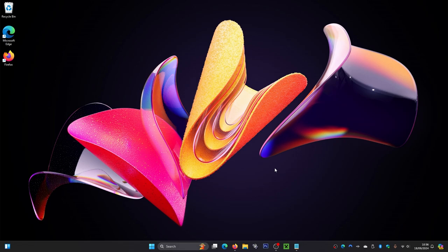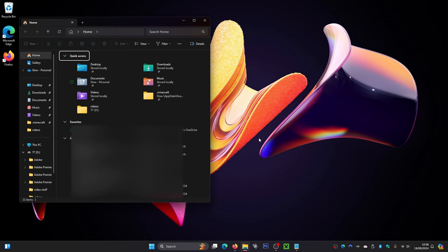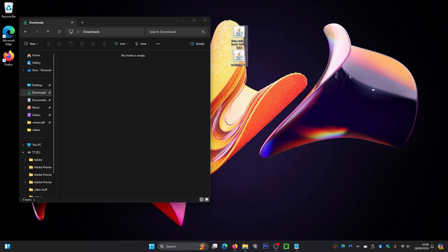Now I'm on my desktop. What you want to do is go to your File Explorer — mine is down here — and click on that. From in here, go to your Downloads folder and here are our two files. Just drag these out onto your desktop like that, then click the little X button.